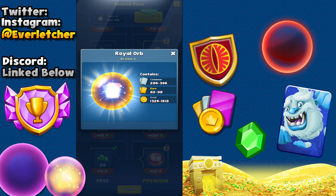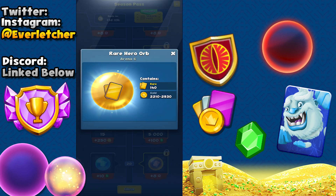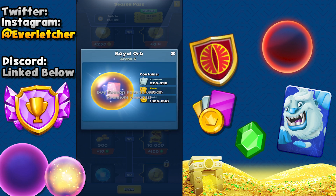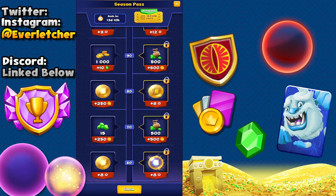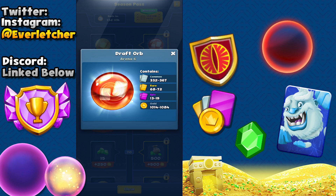You're getting a royal orb — not the greatest thing — but look how much gold you're getting, a ton of common cards and rares, that's going to help you out a ton. There's another rare hero orb which would be really good, 2500 gold, and this thing is 10,000 gold right there, that's awesome. You have another royal orb, so you can see you're getting a lot of stuff. There's a rare orb — that's all the free stuff.